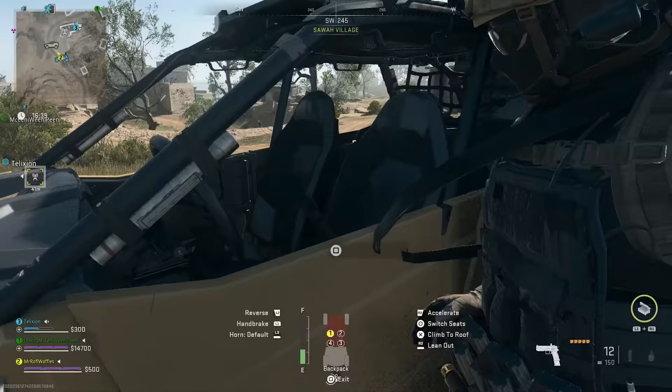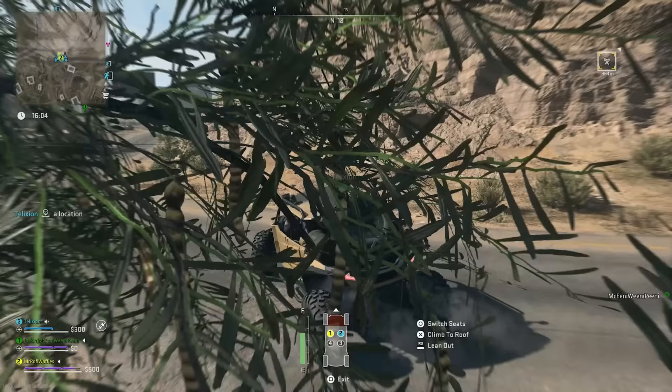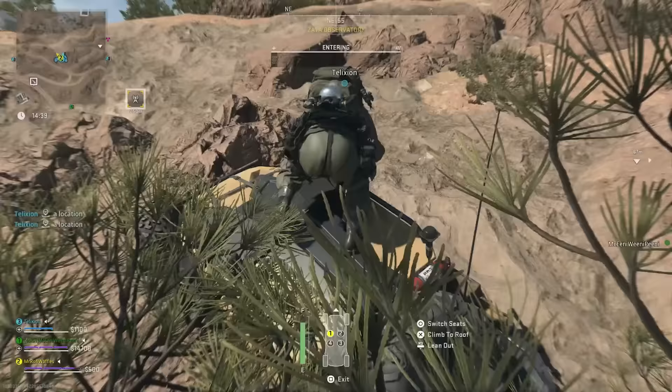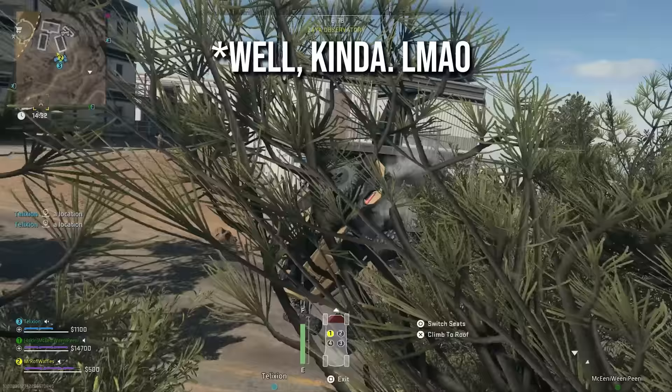Number twenty-four: if you get in this particular car, it can basically climb mountains. The reason is its combination of massive acceleration and a really high top speed compared to other vehicles. As you can see here, you can literally just straight-line it up mountains and it's going to do a remarkably good job. It's also super quiet, so you'll be able to sneak up on people more easily.